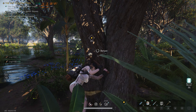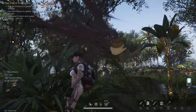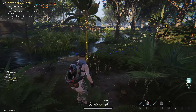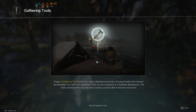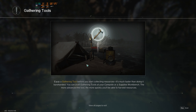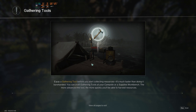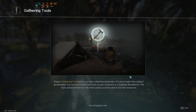Yes, we are collecting logs. Are these killer trees? They don't look like killer trees — they disappear pretty quick though. 'Equip the gathering tool before you start collecting resources — it's much faster than doing it barehanded. You can craft gathering tools at your campsite or a supplies workbench. The more advanced the tool, the more quickly you'll be able to harvest resources.'